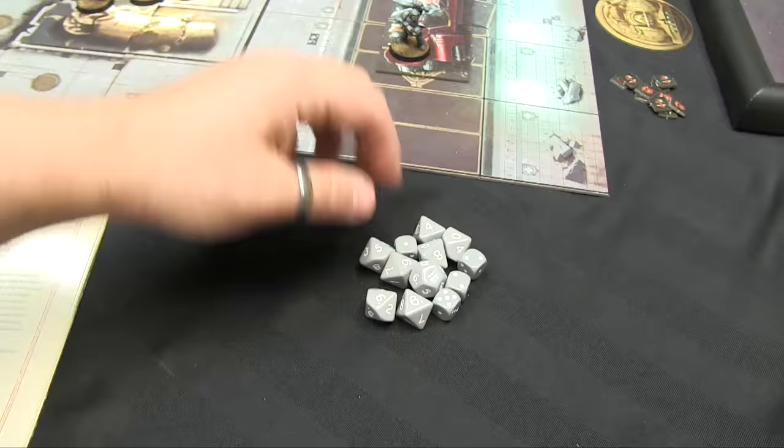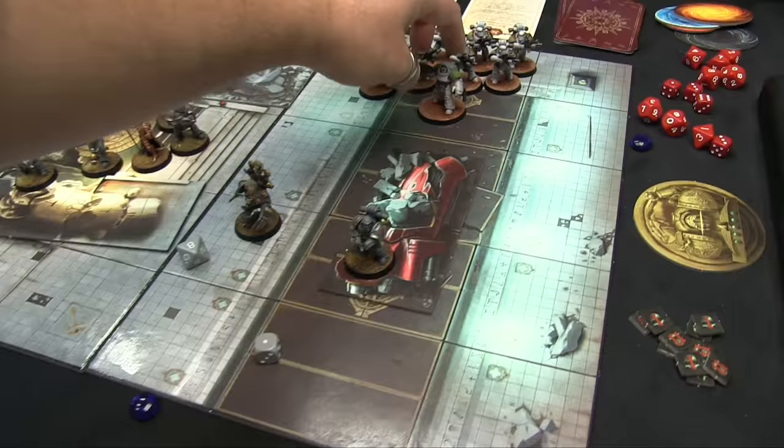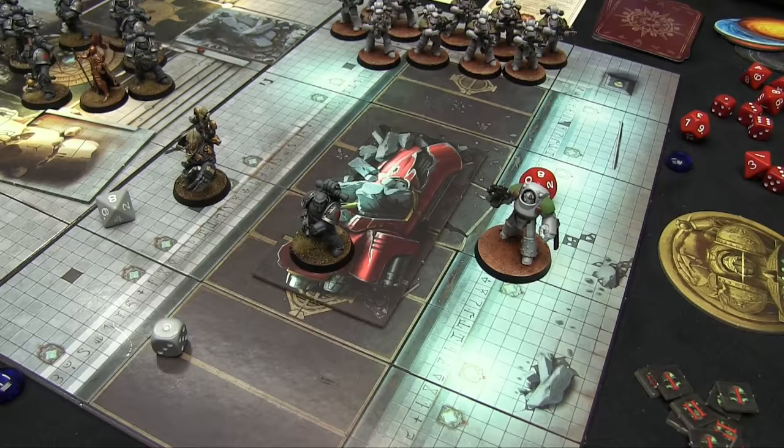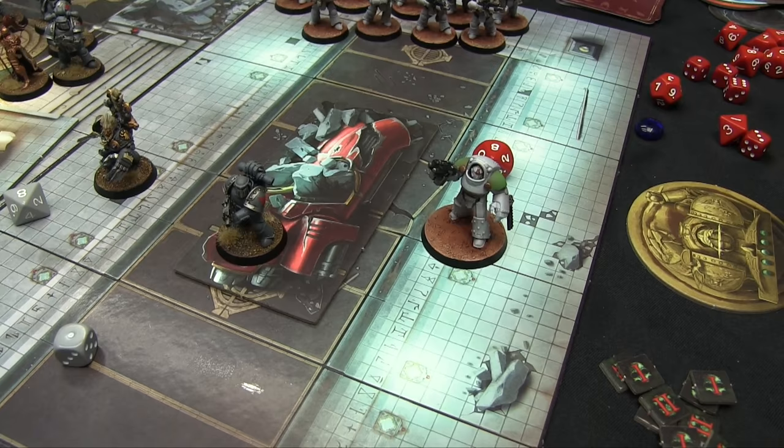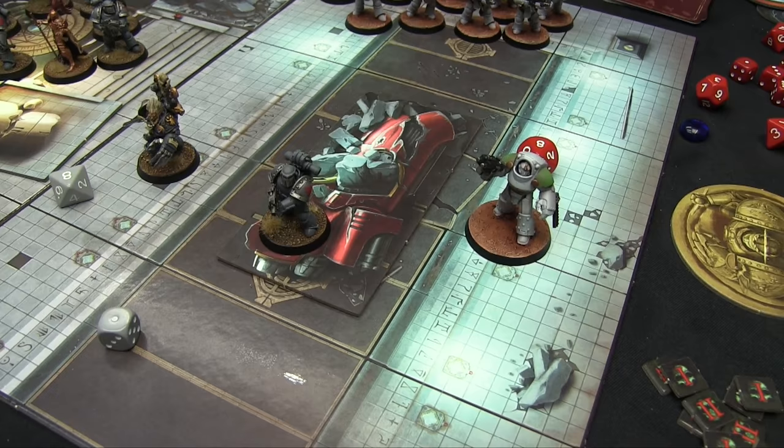The higher the dice you have, the better you are at doing something. For instance, a regular Chaos Marine has a D6 for an armor save, Gygor has a D8, and a Terminator gets a D10. That means the possibilities of your rolls become higher, and therefore more able to trump lower rolls. If you roll an 8 for an armor save with Gygor, you're trumping everything a guy with a bolter can do on a D6. Likewise, if you roll a 10 with your Terminator, even a plasma gun won't be able to beat that.